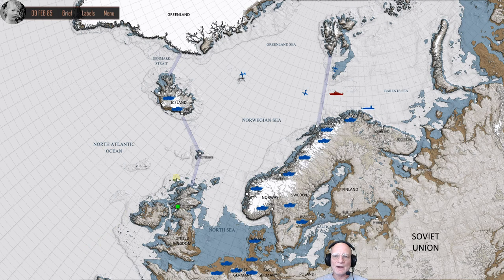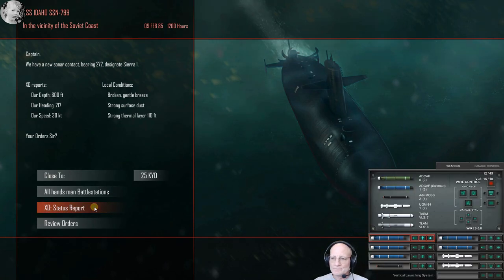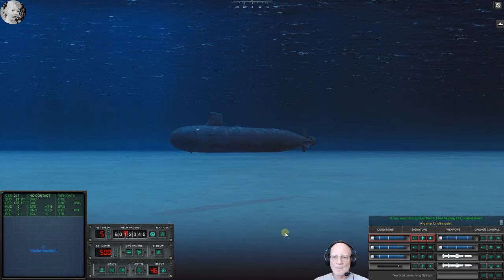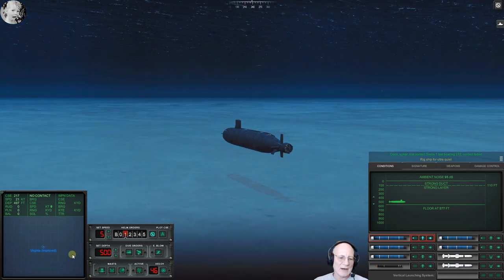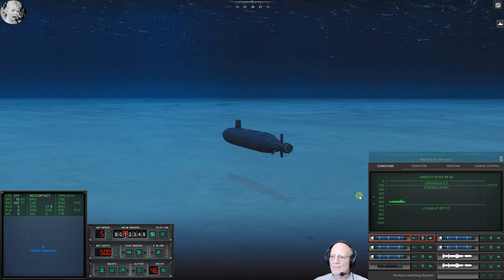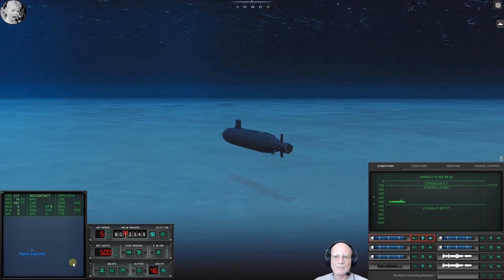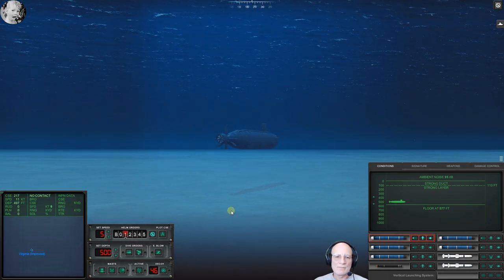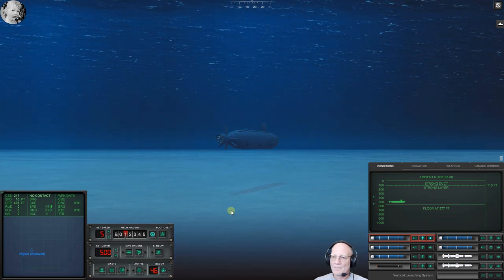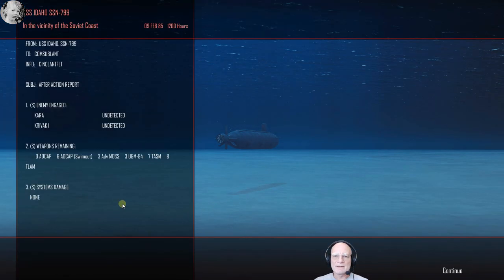We got the Kara — I don't care about the bloody cannon. We didn't get the convoy target at all. Getting out of here is not going to be easy. Rig ship for ultra quiet. I just barely had a chance to hit. They are after us. This is — welcome to the Barents Sea. This is how they do it. They were on us like white on rice. It says I can leave combat.